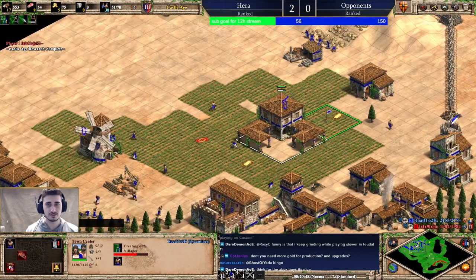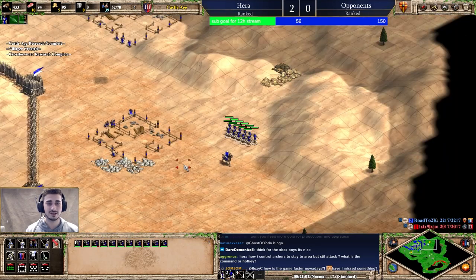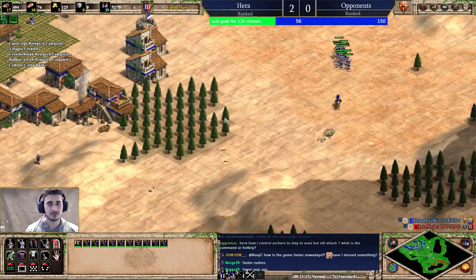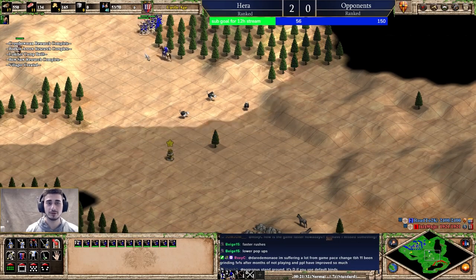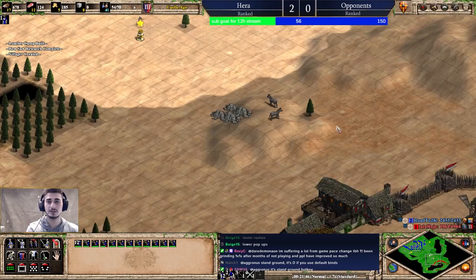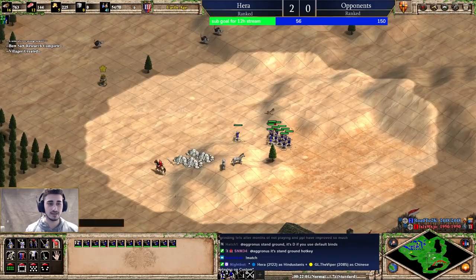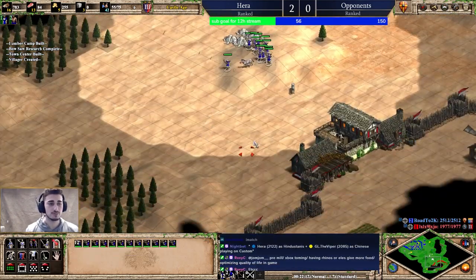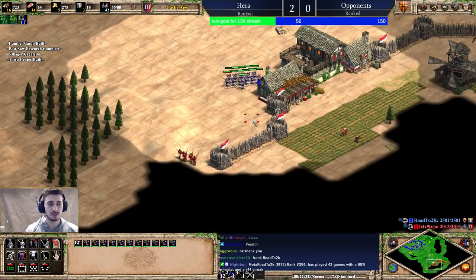We're getting attacked with skirms — a counter unit — so I'll run away and wait for my upgrades: Crossbow, Bodkin Arrow. I'll also pick up Bow Saw and make my town centers — one here, one here, nice and safe. I'll replace those villagers pulled off food. You can also refresh your lumber camps to make them more efficient — think of that as an eco upgrade. Now that I have crossbows my unit is stronger. Whenever I move out on the field I don't right-click — right-clicking means if I run into enemy units my units won't attack them automatically and I have to babysit them. Instead, I use patrol or attack-move: if I run into any units or buildings I automatically attack them, which lets me focus on my economy.